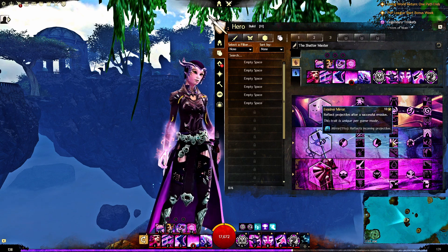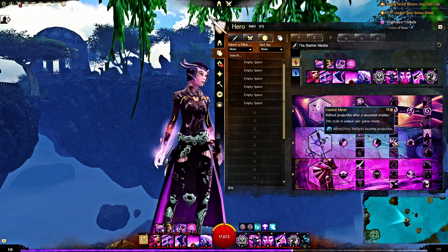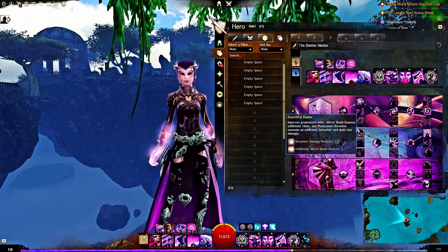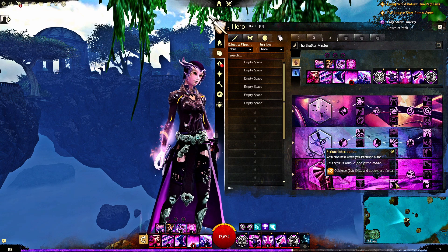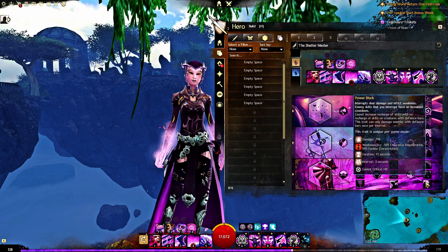I'm taking Phantasmal Fury, Evasive Mirror, and Superiority Complex for the Dueling line. And then for Domination, a lot of big damage: Bountiful Blades, Furious Interruption — gain quickness when you interrupt — and of course Power Block. Nasty Power Block.